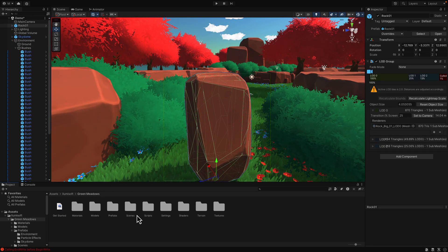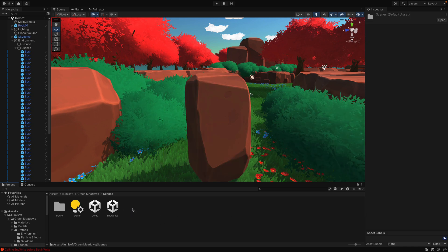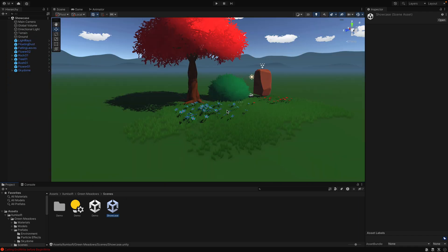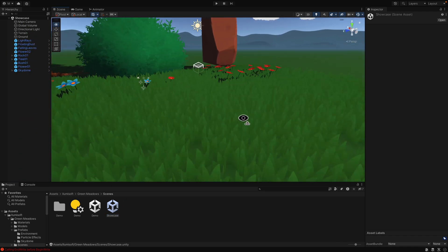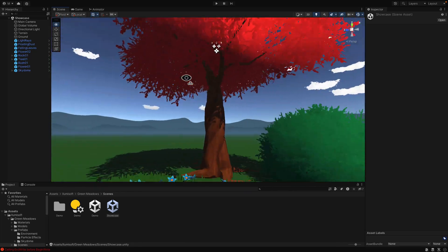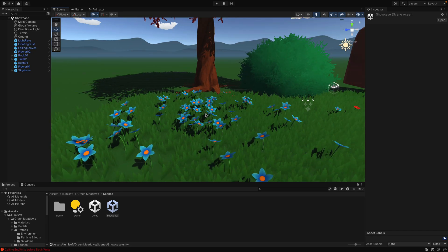It's pretty straightforward. Go over here — there is an overview map. Just click here, go over to the scenes, and we'll do the showcase map. There's not a lot to this one. Again, it's some grass textures, an animated skybox, objects in the back, a couple of rocks, a couple of bushes, a tree, flowers — you name it. So if you need to do a stylized meadow environment, that's what this one is all about.